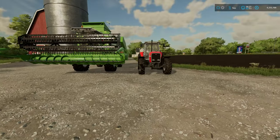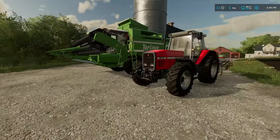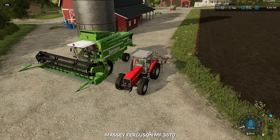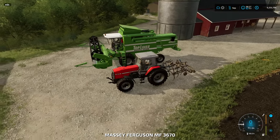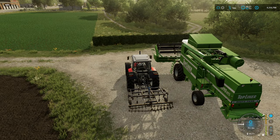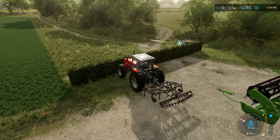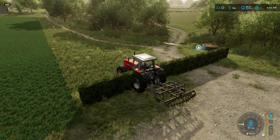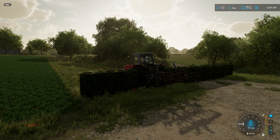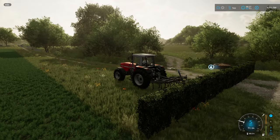Pretty nice, but the question is does it have a collision with equipment? Let's take a look. First thing we'll try here is a tractor with an implement on the back. Can we drive through it? Yes you can. There is a collision with something there on the bottom, but yes your equipment will go through the hedge.